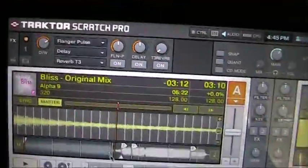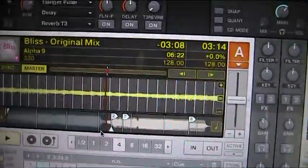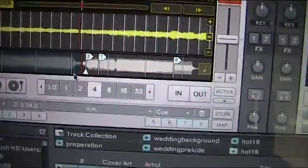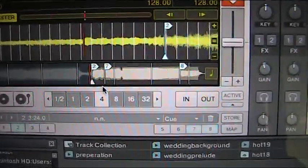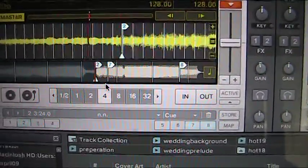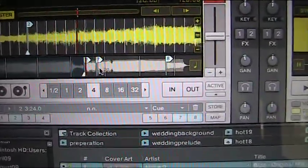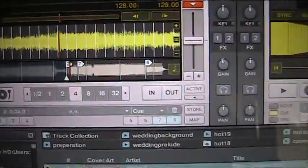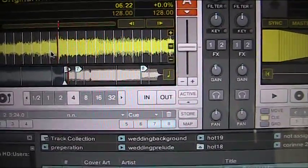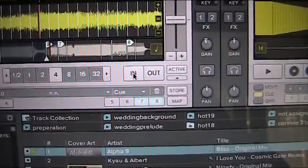Just a quick one for the Traktor Pro users. I don't know if I've been hibernating these last few months or what, but I only just discovered this shortcut on setting cue points. All you've got to do now is find a cue point that you want — I'm just going to do it here — that's where I want a cue point. In the past you had to hit 'in' and then you had to store it.